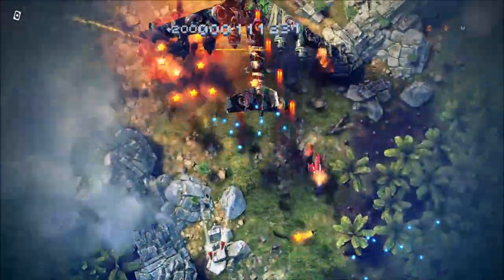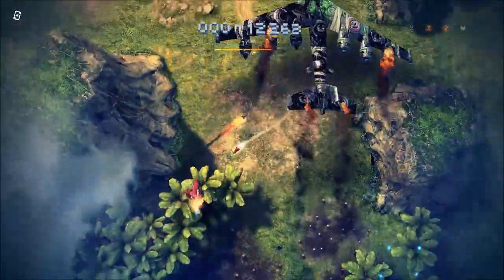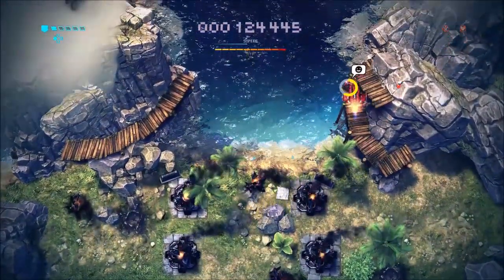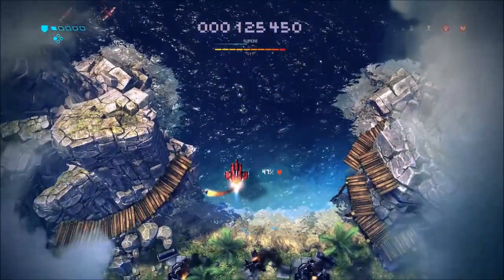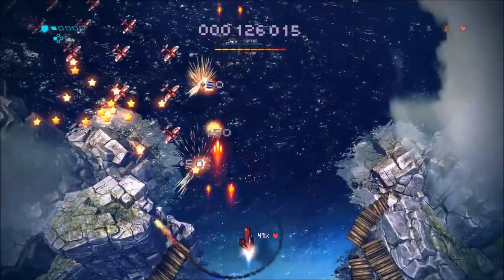Look closely at the water and you'll see reflections of the sun and the clouds. Look further and you'll see rocks and formations underwater. Everything looks great. They don't just copy and paste the background at all. There are walkways attached to the mountains, dirt trails on the ground, and tire treads on said dirt trails. Many small details to admire in this game.